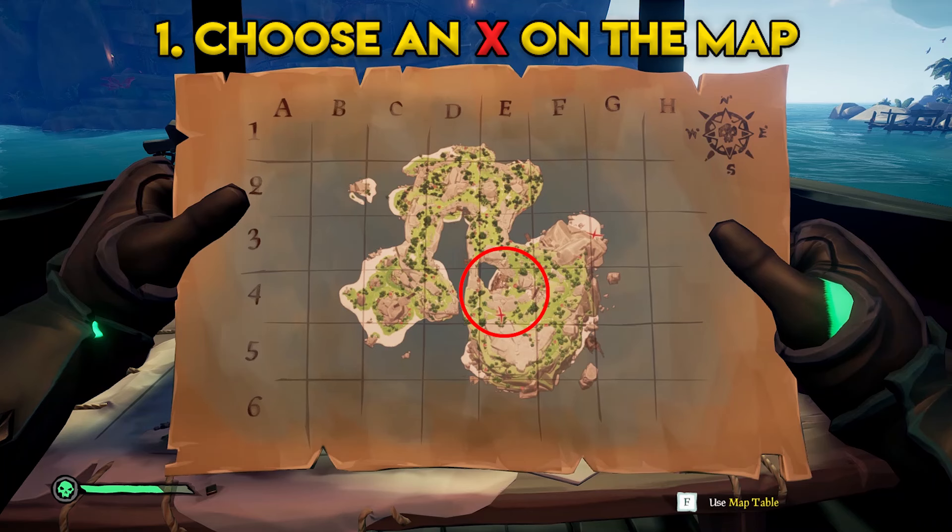Starting at number one, we need to find an X on the map — we're going to go with E4. As you can see I've just circled it, and in the top right of the map you can see the compass, which is always facing north. This is where you're going to want to orientate yourself later on.